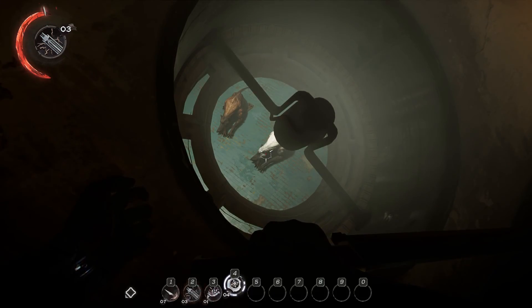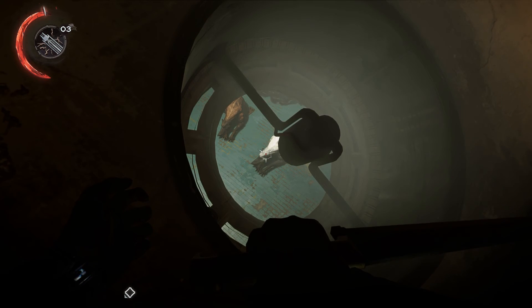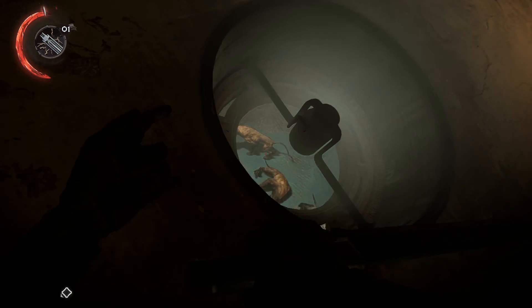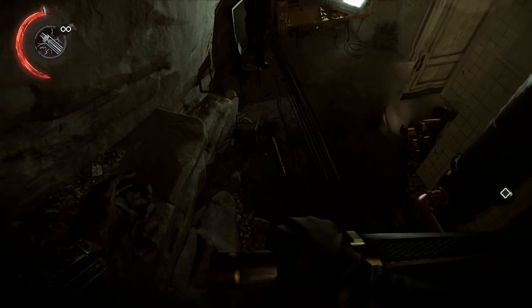This white wolfhound is your target. You want to take her out. It's easy to take her out with a shot from your voltaic gun. This is also a good opportunity to take out the other two wolfhounds so that they're not a problem when you head down there.